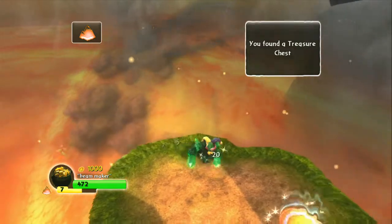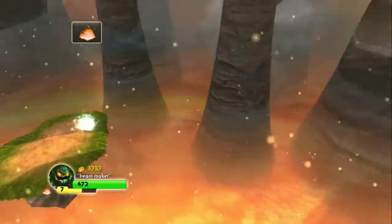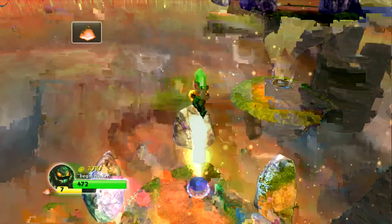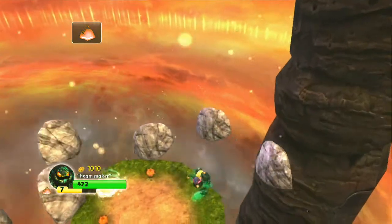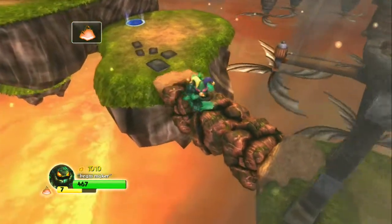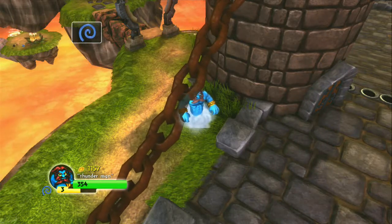Up here is the top one — it can get really annoying. There's the hat; we already have it equipped so it doesn't matter. We're going to come over here, and this is where you want to jump off the edge, because otherwise you will miss the treasure chest and you don't want to have to repeat the level all over.